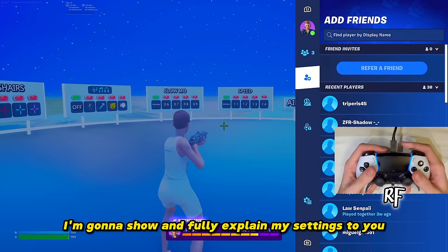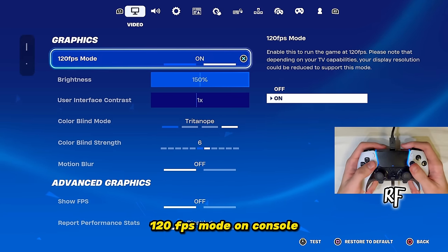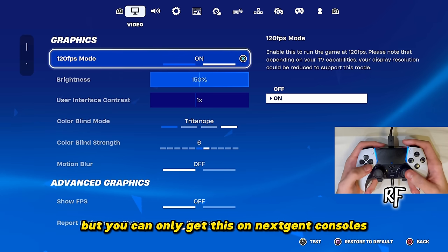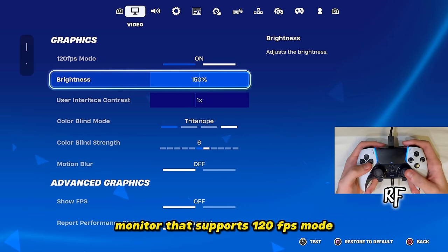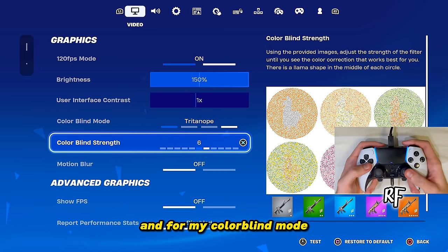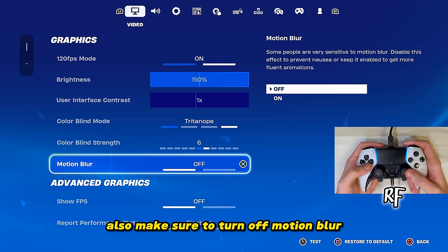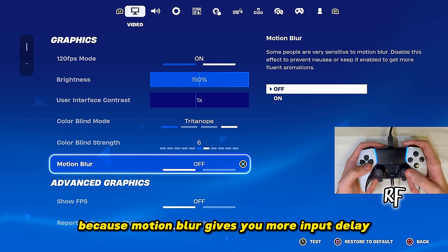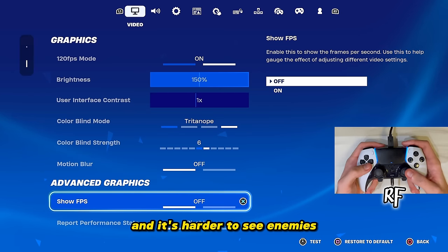Starting off, 120 FPS mode on console — you definitely need this, but you can only get it on next-gen consoles and you need a monitor that supports 120 FPS. For brightness I use 150%, and for colorblind mode I use Tritanope on 6. Also make sure to turn off motion blur because it gives you more input delay, can mess with your view, and makes it harder to see enemies.